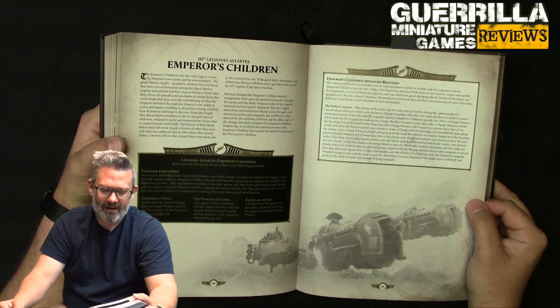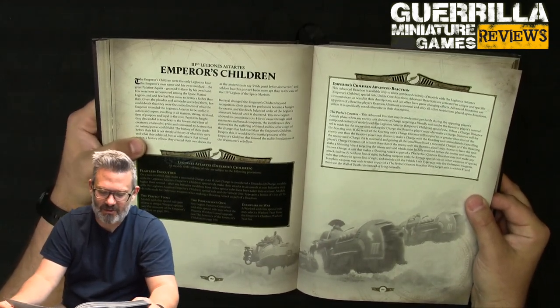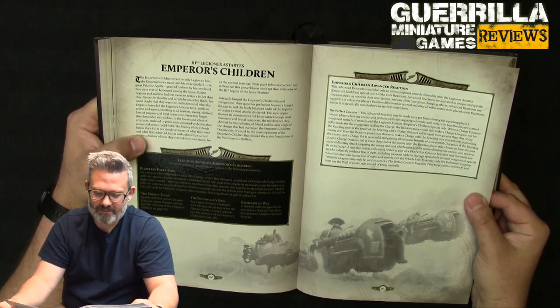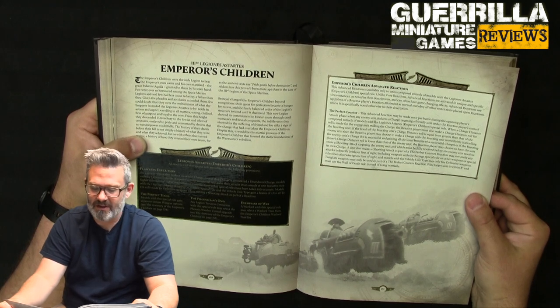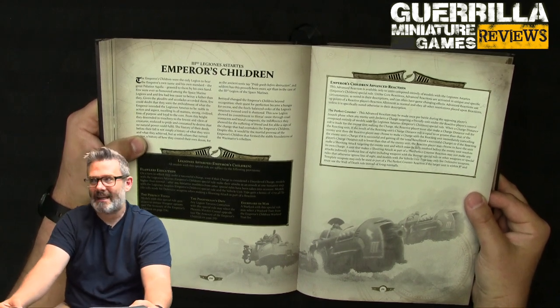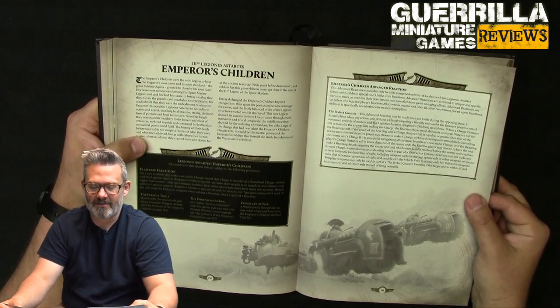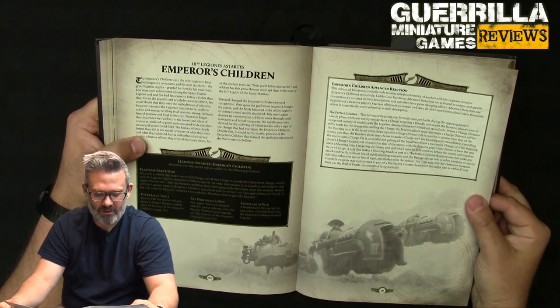The Legion of Astartes Emperor's Children get Flawless Execution: on a turn in which they make a successful charge, even if that charge is considered disordered, models with the Astartes Emperor's Children special rule make their attacks in an assault at one initiative step higher than normal, after any initiative modifiers from other special rules have been taken into account. Models with the Astartes Emperor's Children special rule and the vehicle unit subtype gain a plus one to all to-hit rolls made for defensive weapons when making shooting attacks as part of a reaction. So even the vehicles get a bonus — they're fleet and quick.